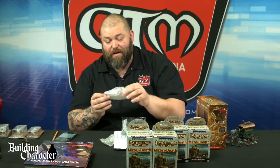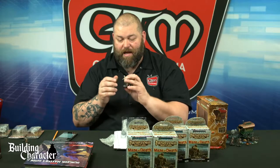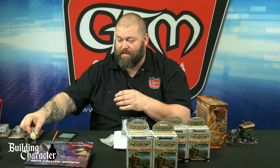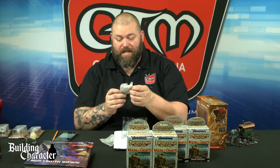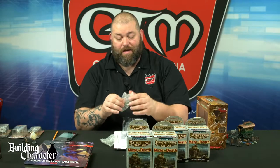Next we've got a Talmandor — which is like an angelic being. I wouldn't use this in the initial adventure hook scenario because that is way, way more powerful, but that could be a messenger or something later on down the line.